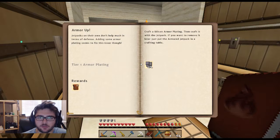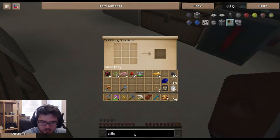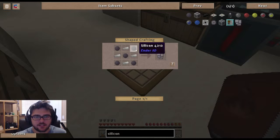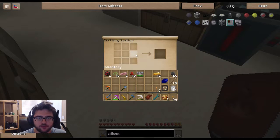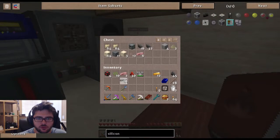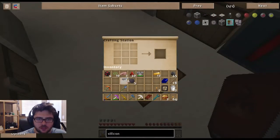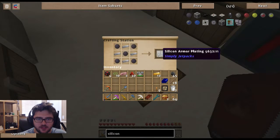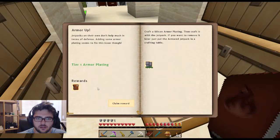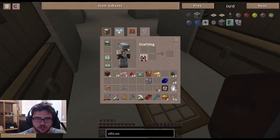The quest says to craft a silicon armor plating, then craft it with the jetpack. Jetpacks don't have much in terms of defense, so adding armor plating seems to fix that. Silicon armor plating - four iron and five silicon. This alone gives us zero armor though.